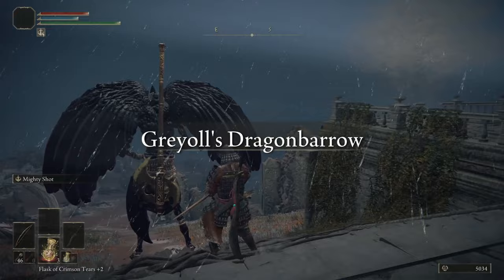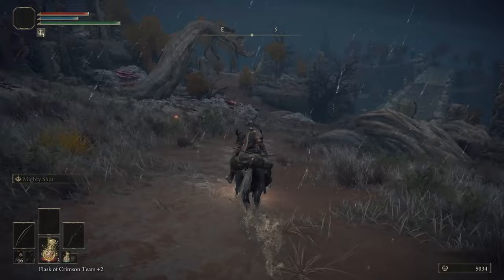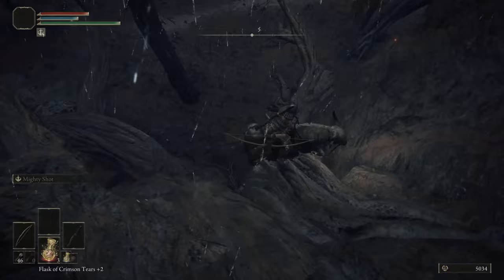Now you need to run through an area that's probably way higher level than you. We're running to the lower bridge north of Lenne's Rise. This run takes a minute, so while we get there, make sure you hit subscribe for more Elden Ring and FromSoft content — it helps me out so I can continue to make great tutorials and complete challenge runs. When you see the main bridge, stay left of it and keep going until you reach this cliff. Find a way down from the cliff, but be careful — there are poison traps on the road. Stay near the cliff, crouch down, and get to this spot here.